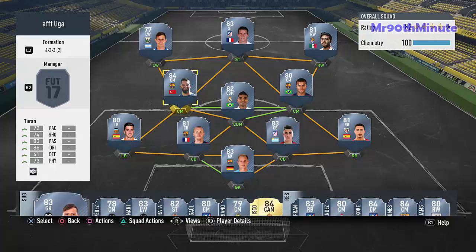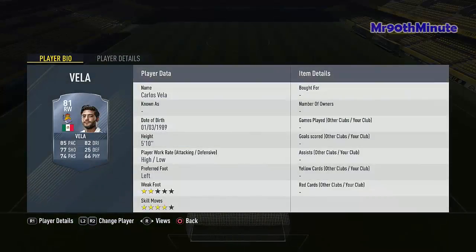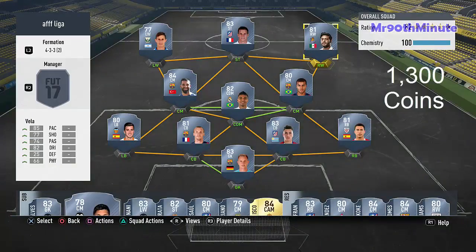I forgot to mention that Turan is the most expensive player in this squad, but he's essential and very good. For our right wing, Carlos Vela the Mexican winger is excellent — four-star skill moves, 85 pace, 77 shooting, 74 passing, 82 dribbling. He's a great winger and will go for 1,300 coins.